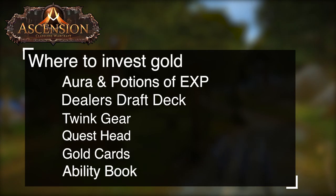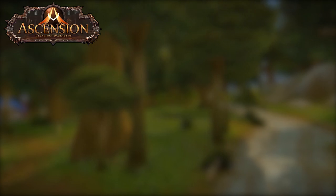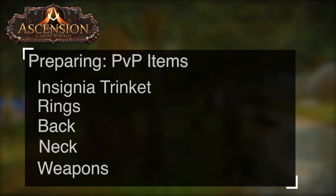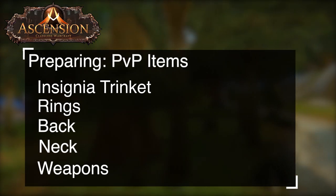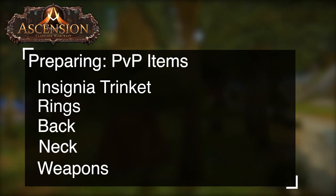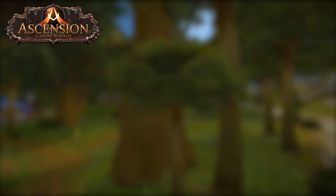So you're ready to prepare yourself to prestige. When it comes to preparing for prestiging, it is very important that you invest gold into the following things. This will help improve your prestiging experience, making it more efficient so that you can make better builds. First, let's go over twink gear. The most important thing is twink gear, and the best way to get it is PvP items. You can get insignia trinket, rings, back, neck, and weapons all from the vendor. You can purchase these with honor points or by buying them from the auction house for gold. You can invest in getting the upgraded versions every 10 levels, but this is mostly important for weapons, especially when you're DPSing.